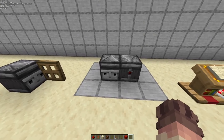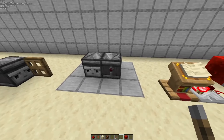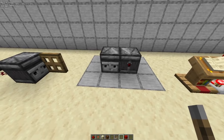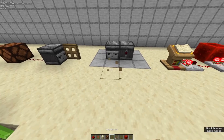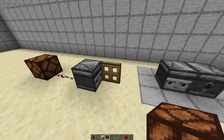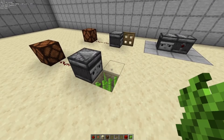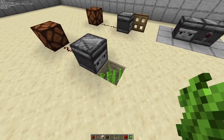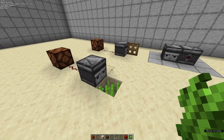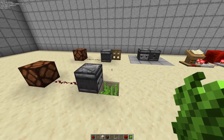Now we're going to talk about the observer. The observer will detect any block update in front of it and produce a redstone signal out the back via the little redstone dot. Unlike other redstone outputs like a button or lever, the observer gives off a short burst of redstone — if I flip this trapdoor you can see the lamp lights up for just a brief moment. This is extremely useful in farms where you need to monitor plant growth. For example, sugar cane will send out a signal if it grows in front of the observer, which can trigger your machine to harvest it or light up a lamp to let you know it's ready.